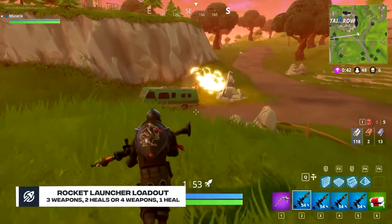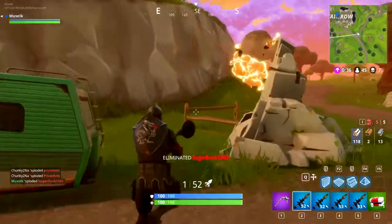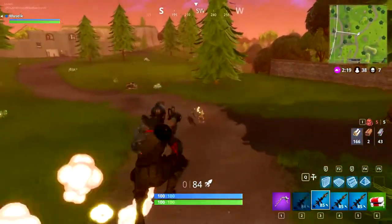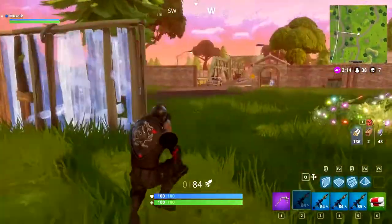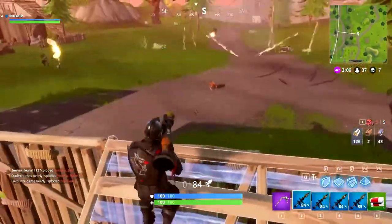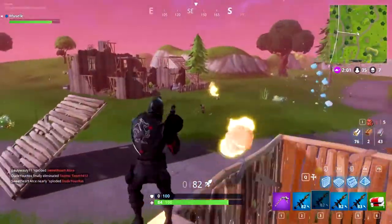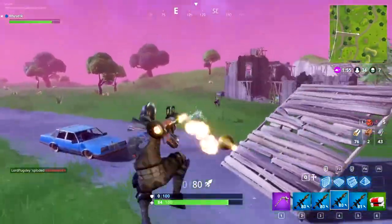Rocket Launcher Loadout: three weapons, two heals, or four weapons, one heal. Last but not least, the one weapon everyone loves to use but hates having used against them — the rocket launcher. This loadout is focused more on arena and competitive games. You can get a rocket launcher by killing marauders, though not all groups have one. Unfortunately, you can't get it from chests yet. If you find marauders with a rocket launcher, seize the opportunity as it's very useful in smaller zones. Here are the three most effective ways to use it.